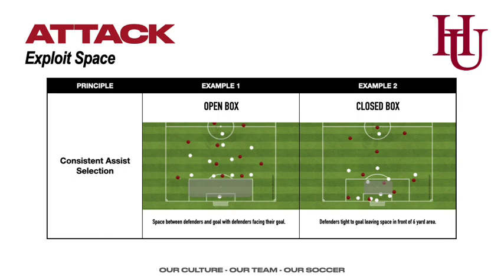The other option we work a lot more on is the close box: can we get in line with a cutback cross that hits the space between the penalty spot and the top of the six? This is not a cross, it's a pass — we're trying to hit our teammate's feet. Recognition is key: open box means defenders are racing back toward their goal, so that space is there. Closed box means defenders have been dragged down into their six, so the space is in front — cut it back in front of the defenders for a finish.